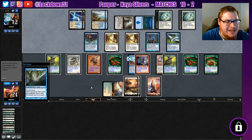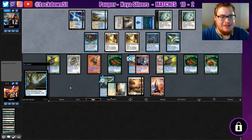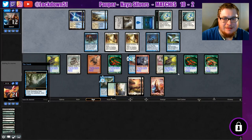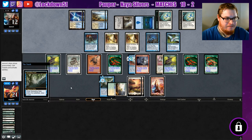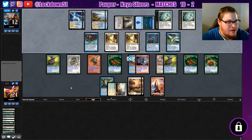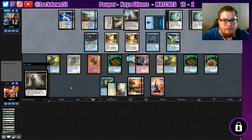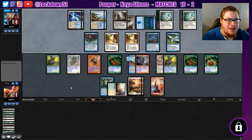Spreading Seas — okay, that's actually pretty good. I don't have Forest now. Yeah, Reality Acid likes to have land destruction. But with Slivers we get a scary board really fast and they're at fourteen. Oh, just give me a Blade Sliver or something.